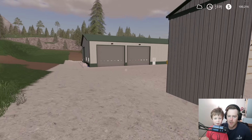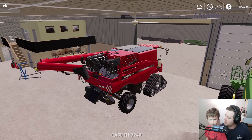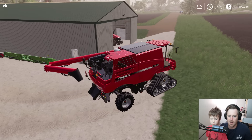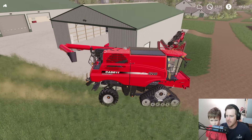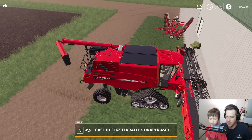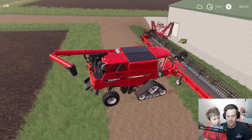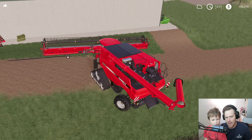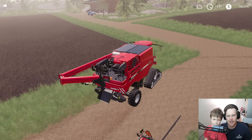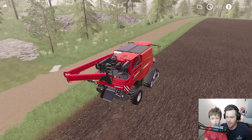Alright, you ready to go harvest this field? We're just gonna take one harvester — let's take the Case. It's got tracks, which means it's probably best for the mud. Let's grab the header and set it up so we can pull it with the truck, because we can't drive through town with this big old header — we'd be knocking everyone's cars out. It's a huge header, but we can put it on wheels so someone can pull it.